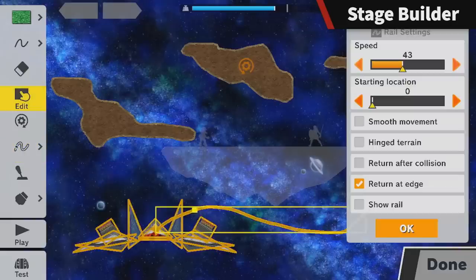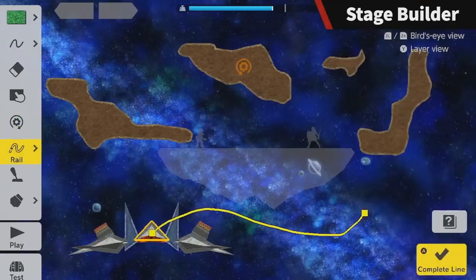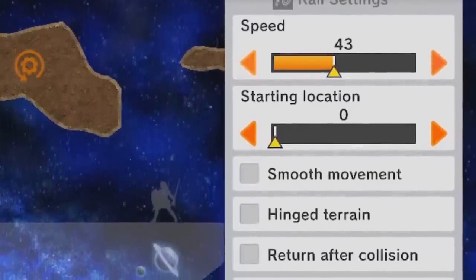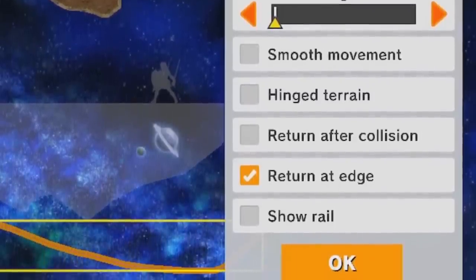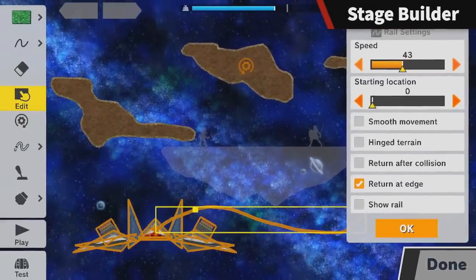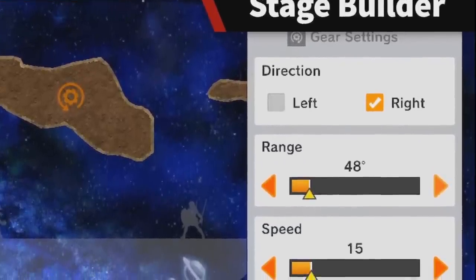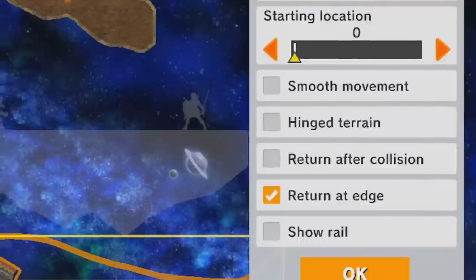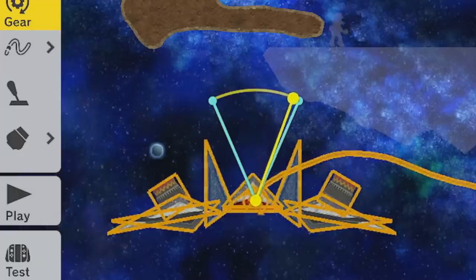Later in the trailer we got a demonstration of the rail, gear, and items. With the rail options we can set the speed, the starting location on the route drawn, how smooth the movement is, whether it's hinge terrain, whether it returns after a collision or at the edge, and whether to show the rail path itself. The gear options let you set the direction it rotates, the range of rotation, how fast it is, and if the reverse movement should be smooth. That yellow line shows how fast the speed is as it goes back and forth.